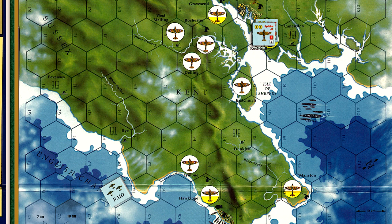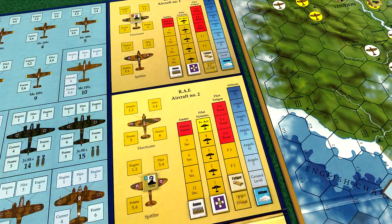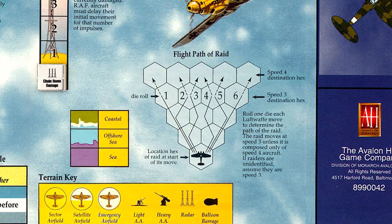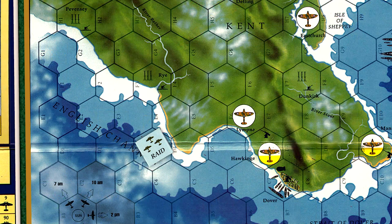The pilot fatigue markers are shifted up and the altitude markers are moved to ground level. As you can see, it costs the RAF an entire movement phase just to get off the ground. Control now switches back to the Germans as we roll to see which direction the raid will take, and a roll of 3 sends the raid to Rye radar station.